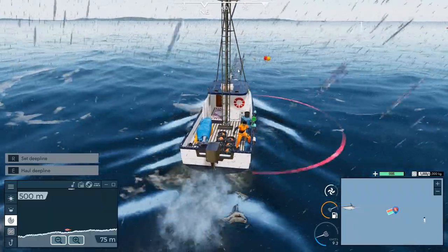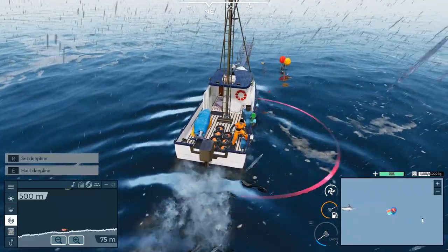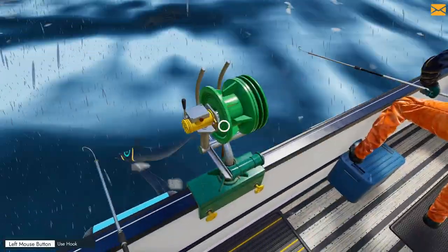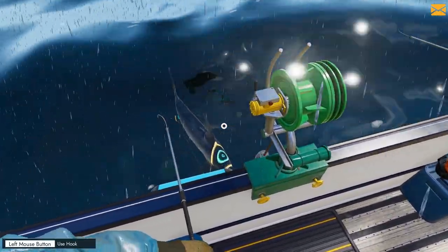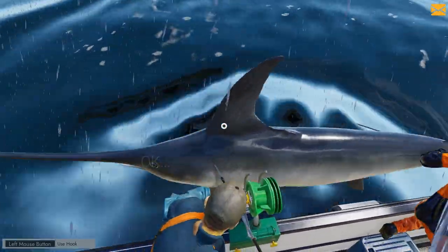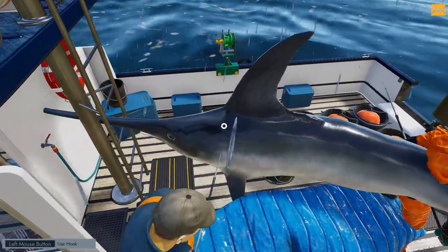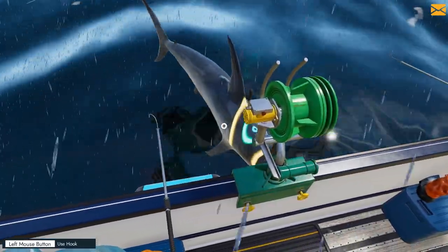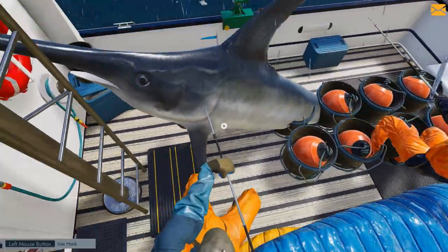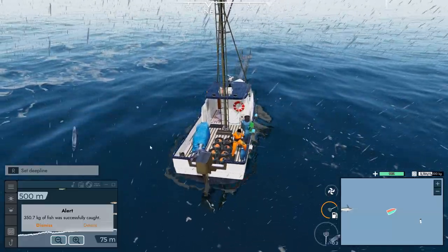The game has received a hot fix and an update - you can see it in the Steam store. It addresses sonar, making it better. Fish only show up when you're in a fish habitat instead of randomly all the time, so there'll be times where you ride around and there's no fish showing up on your sonar. It makes things a little more realistic. I don't really use sonar that much though - I get my tips from the bar.